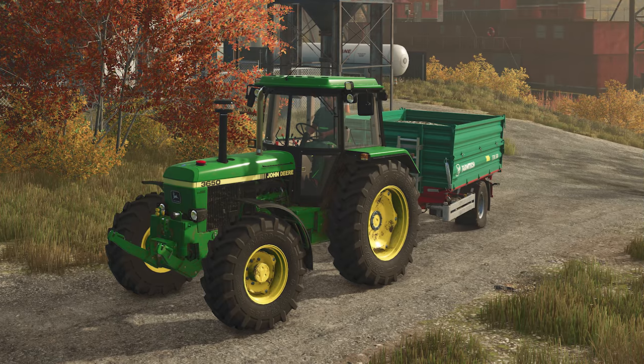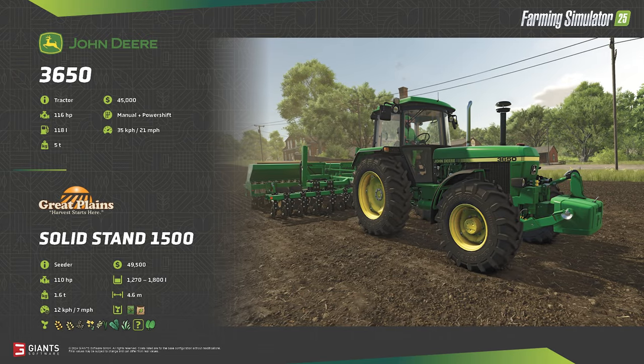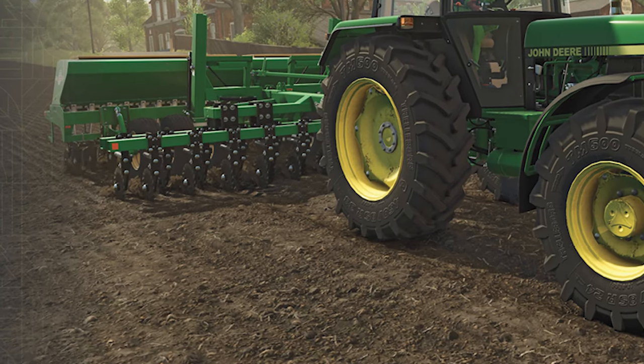First shown off in a screenshot a few weeks ago, the John Deere 3650 comes to the Farming Simulator franchise as a base vehicle in FS25. A fairly affordable small tractor costing just $45,000, the 116 horsepower engine makes it ideal for many tasks around the farm and field. You're going to be hands-on driving this tractor due to the manual plus power shift transmission, with a top road speed of 21 miles per hour. Looking at this image, we see a very minor bit of ground deformation, likely a result of its fairly lightweight of only 5 tons.